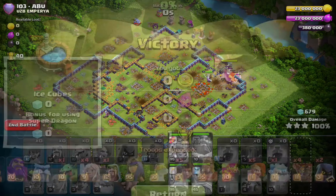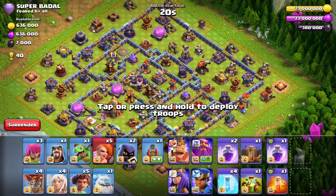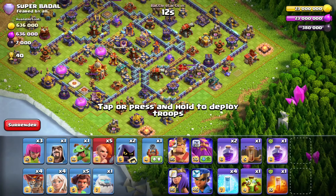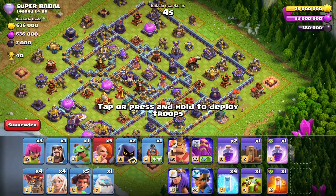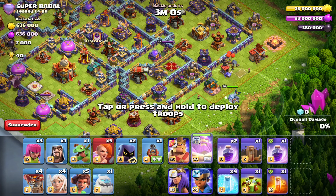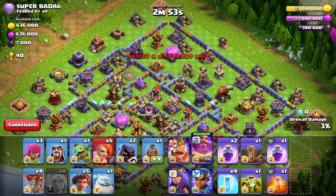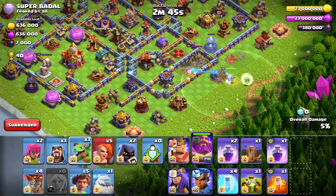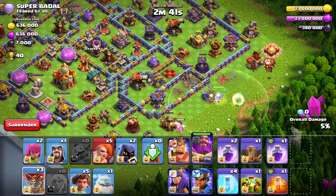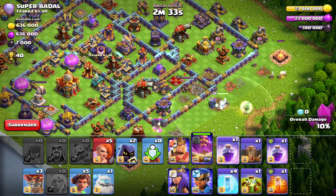We are here on a double rage box base. I wanted to showcase this because the warden walk value was quite limited — walking the eagle won't get the inferno, walking the scattershot won't get the CC or core, and walking the town hall won't get much either. This warden walk will take a bit longer so we'll have less time at the end. I have the flame flinger right in front of an expo — it gives a small funnel, and we don't need the flame flinger to survive, just need that three or four building funnel.